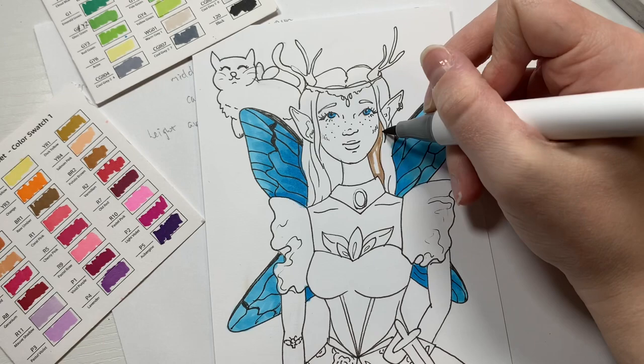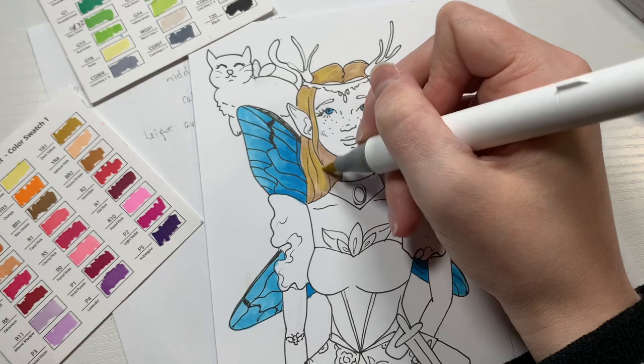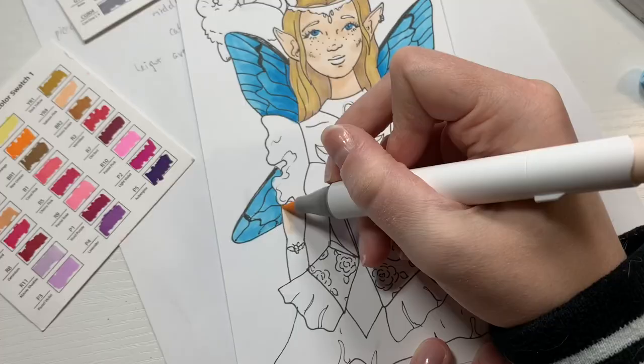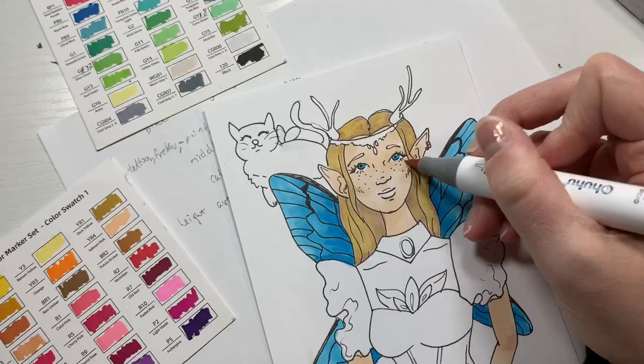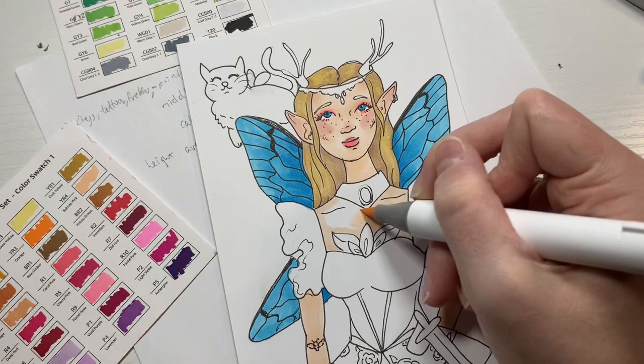Since this fairy character is based off of me, I wanted to give her similar features, so I gave her blonde hair too. I then went in with some yellow just to brighten the hair up. Then I colored in the skin, which is so much fun — I love adding different shading and blush. It really makes the drawing come to life. The pink adds so much everywhere and I decided to give her a little bit of bright pink makeup just to break everything up.